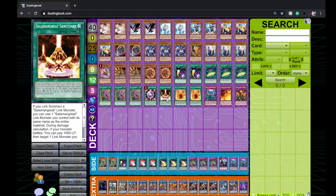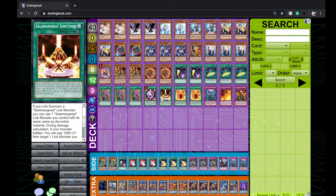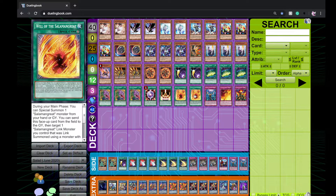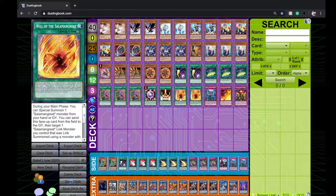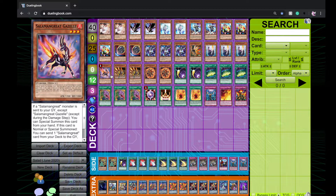Circle searches all the Salamangreats and is a really powerful card. Sanctuary is basically the best card in the deck — you need it to play the Salamangreat part. Two Will: Will is a really good extender. You do all your plays and if they get interrupted you just activate Will to bring something back. Gazelle plus Will is easy game through disruption, because with the extra deck the Gazelle combo lets you outright kill your opponent extremely easily.